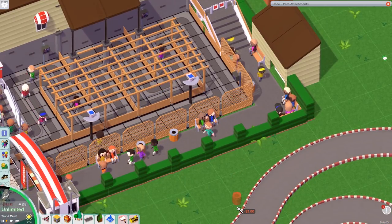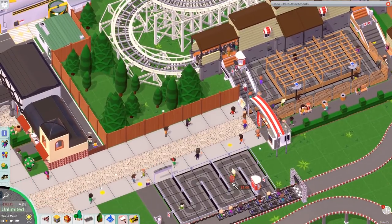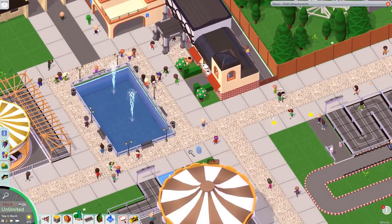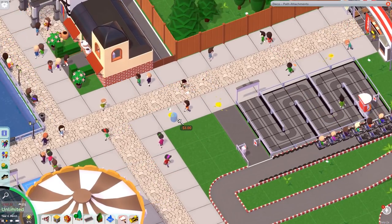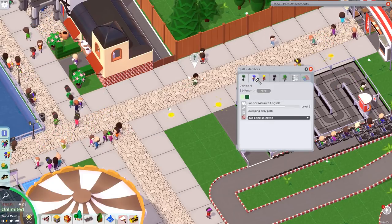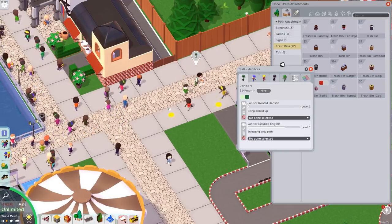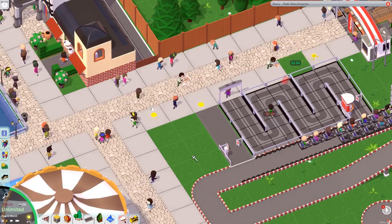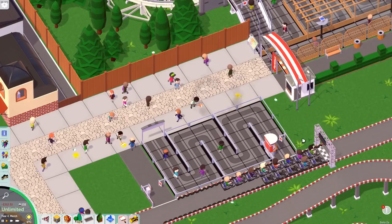I didn't see it happen so I guess not, but they do come and have a little sit down, which is fine. We'll maybe look at sticking a toilet somewhere nearby - I don't think we have any toilets yet. Maybe a little toilet here, because this seems to be where they get to before they spew. One thing I do think we need is a new janitor, because this poor guy is really quite busy at the moment.